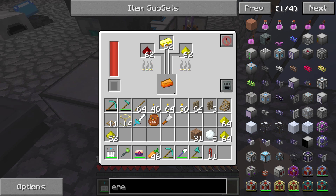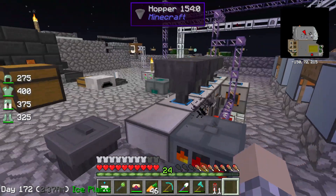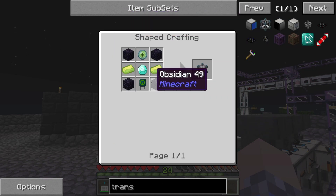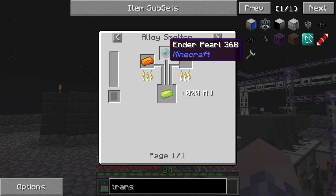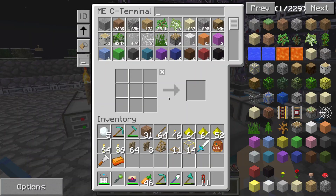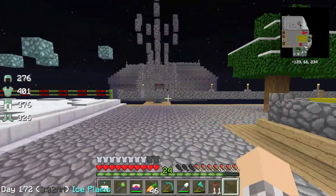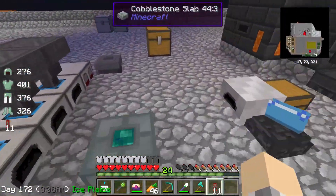Oh, I see it already sucks up the pieces. So we've got one of our vibrant alloys. For our transceiver we need eight of these, and then some ender pearls which we have a lot of thanks to our monster killer. We've got tons of ender pearls, although the monster killer doesn't seem to be — okay, it is operating. I was over there earlier and it wasn't working, but it does look like it's definitely online now.